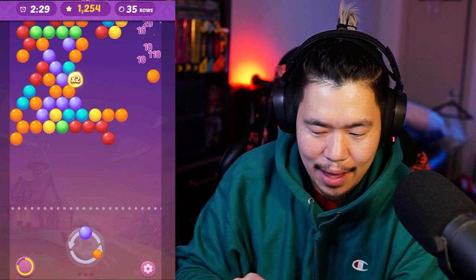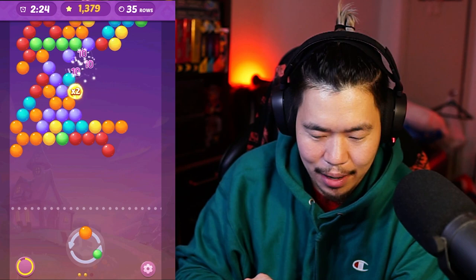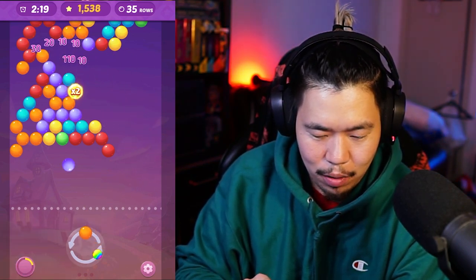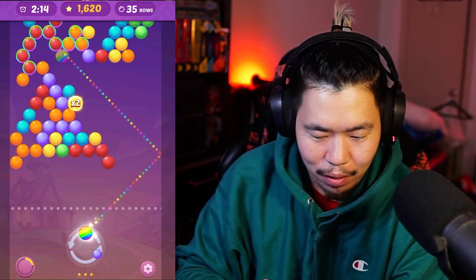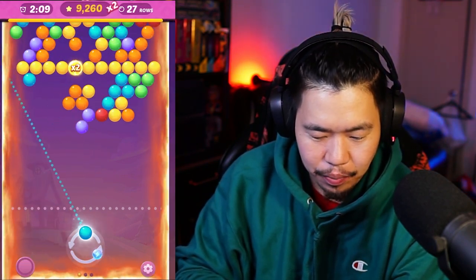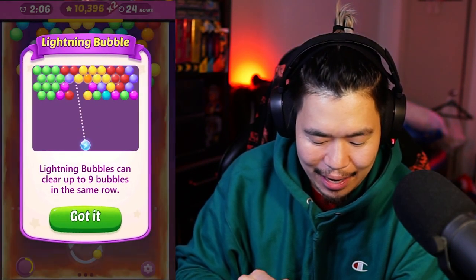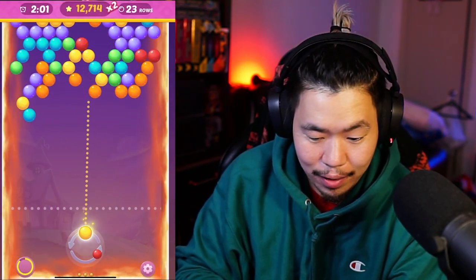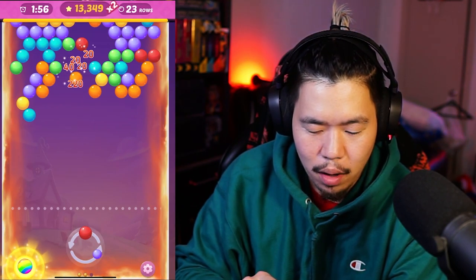That green one is going to be kind of awkward. Oh, this blue — that's going to be beautiful. We also have multipliers here. Can I get this crazy bounce here? Yes, perfect! I don't think this purple is going to get anywhere, but this orange might bring us all the way back. Oh, the green — if I can get a red bounce that would be crazy. Oh, this multi-color bounce — boom! I just exploded that entire section.